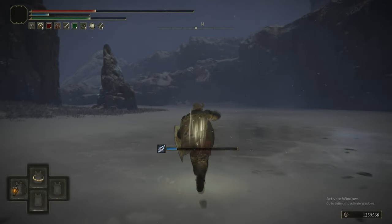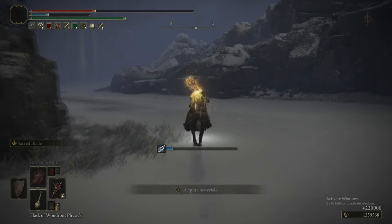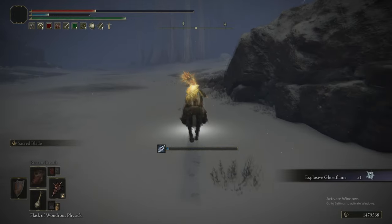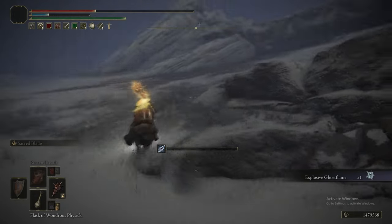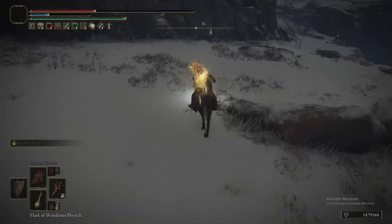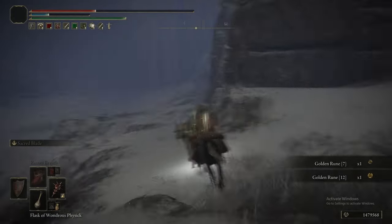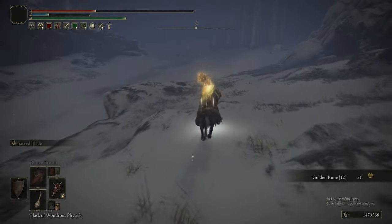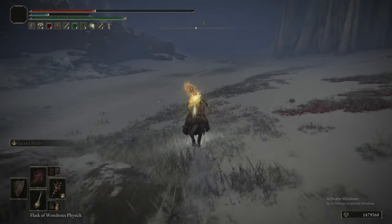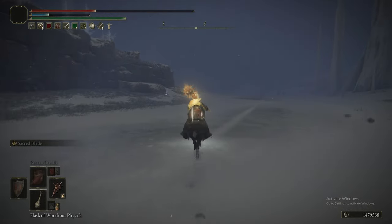Unlike some of the others, you can't summon to help you with this one, so all the focus is on you. You can summon for the one in Mountaintops, though — I don't know what the distinction is. Your reward is Explosive Ghostflame, a sorcery that spreads Ghostflame around and explodes, dealing magic damage and building up Frostbite. It requires both Intelligence and Faith, so a very specific build can take advantage of it.